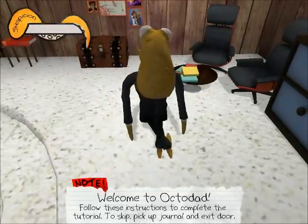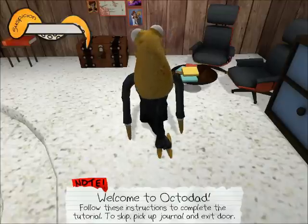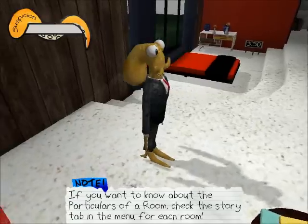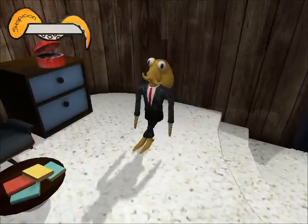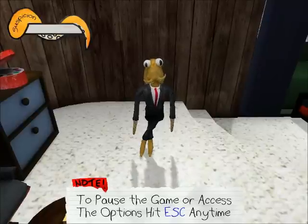Welcome to Octodad. Follow these instructions to complete the tutorial. Look around your room — hold A or D to look side to side. If you want to know about the particulars of a room, check the story tab. To pause or access the options, hit Escape any time.